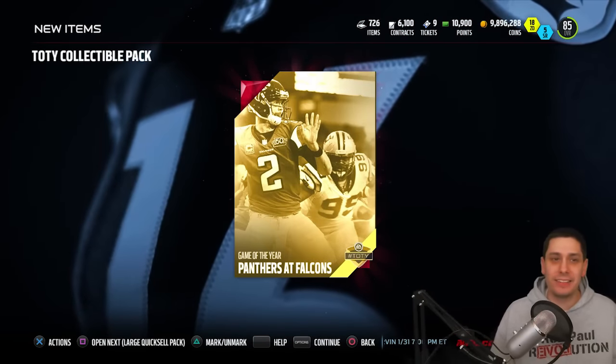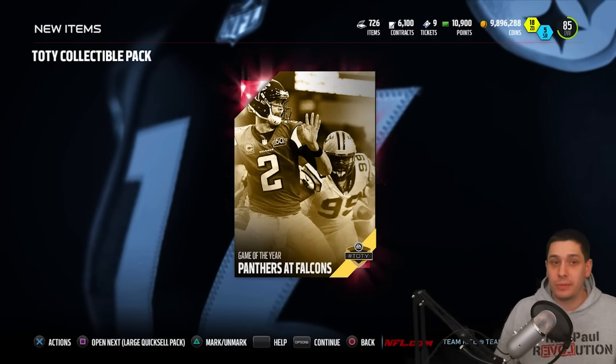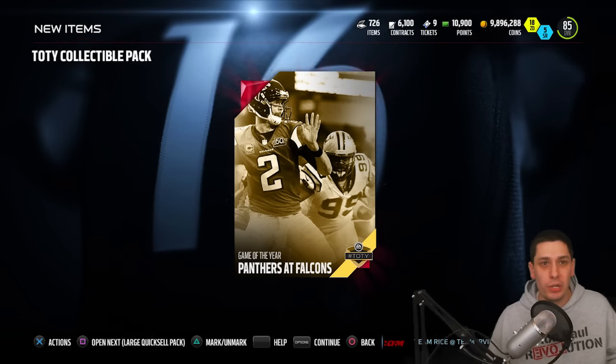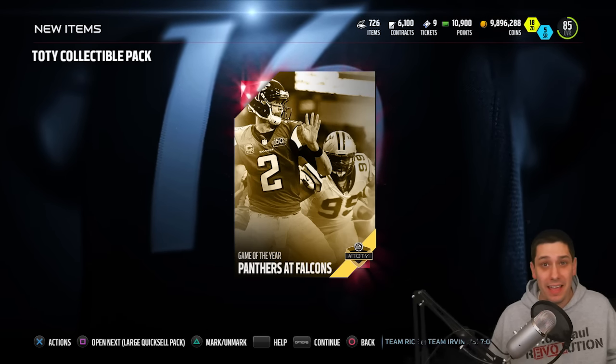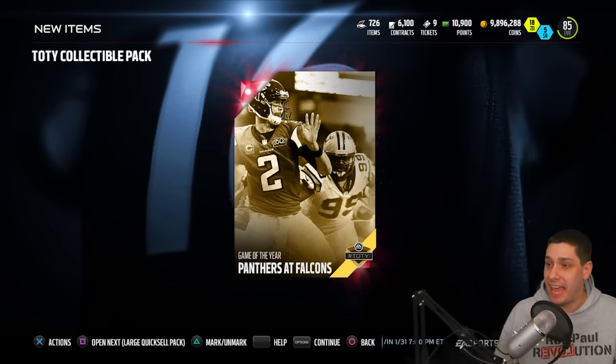And then the final one — come on baby, one time! Panthers at Falcons — that one is going for about 15k right now. So that's the best one that we got out of the bunch. Total pulls, about 25k? That's not too bad, it's really not too bad — 25k, we can definitely deal with 25k.